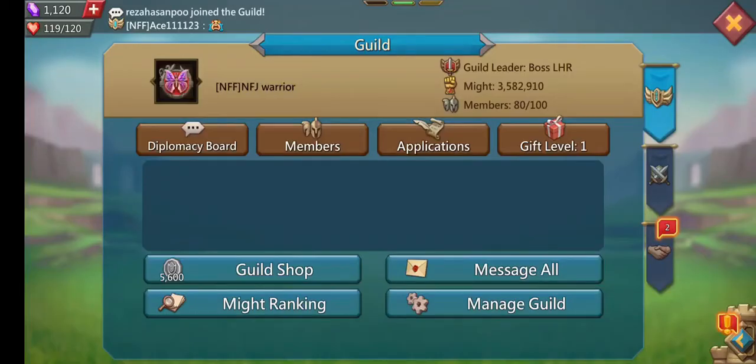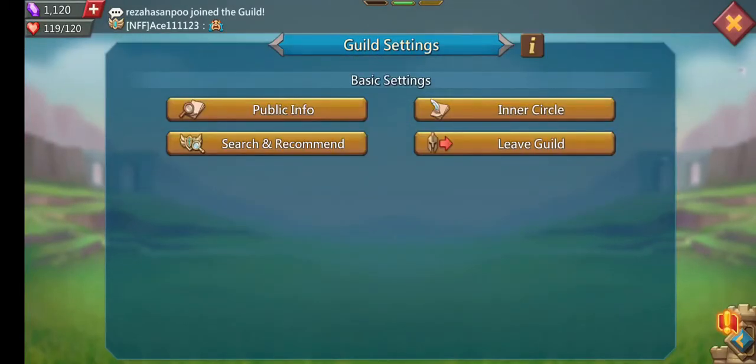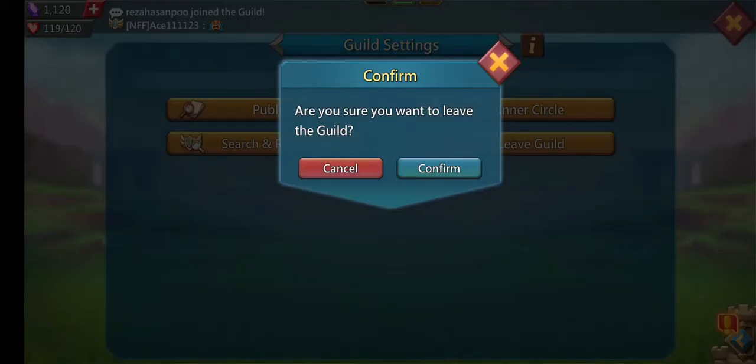So this is the Guild homepage. Now, select Manage Guild. And from the options, click on Leave Guild. Click on Leave Guild again, then press Confirm.